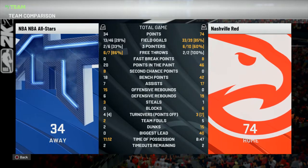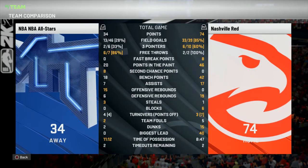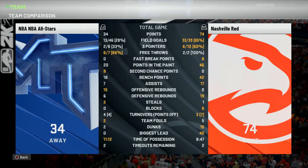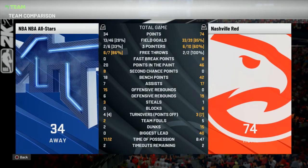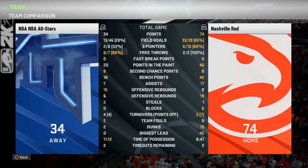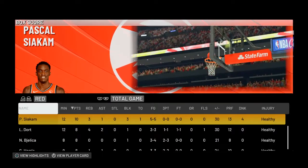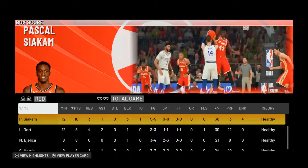The final score was 74 to 34. It felt like it was harder to score with these guys, but the score wasn't too much different than normal, which I think is proving that I need to find a different way to test out all these rubies and red guys. Here are the box scores for some of these guys.